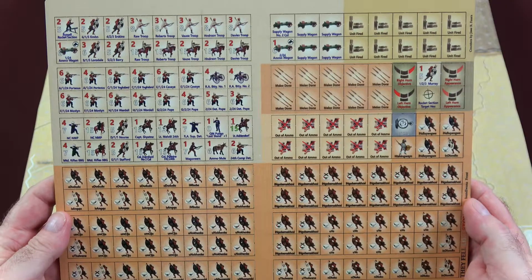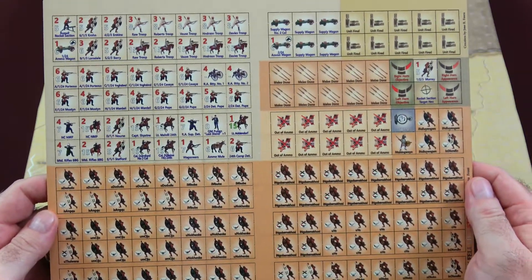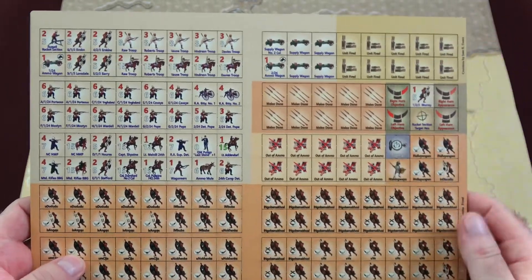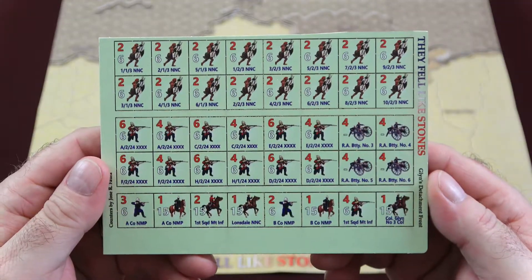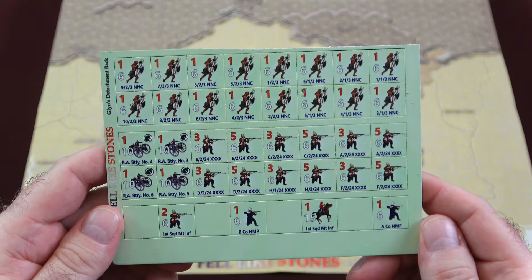Let's take a look at the countersheets. This is printed by Blue Panther, so you know you're going to get those nice thick counters. The illustrations on the counters are fantastic — Imperial forces here, Zulu forces at the bottom, and administrative counters on the right-hand side. The quarter sheet of counters is Glynn's Detachment, which is also what those loose counters were for. There are 44 counters there, and just like the other countersheet, they are double-sided, so you're going to have two-step units.